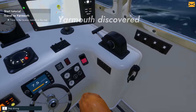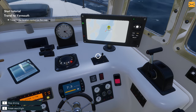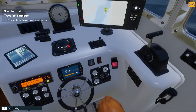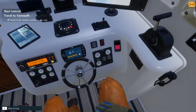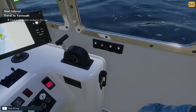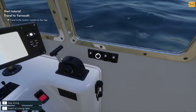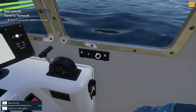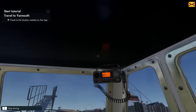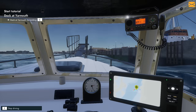We've got our catch level and how much catch we've got. We've got our light switches: searchlight, running lights, work lights, interior lights and our phone for our workers. And then this one so we can call for help, which we don't need at the moment - thank God. Let's head in here and we can dock into Yarmouth.